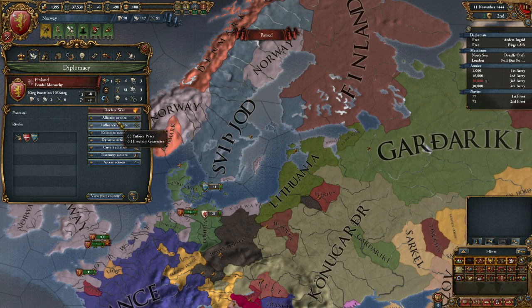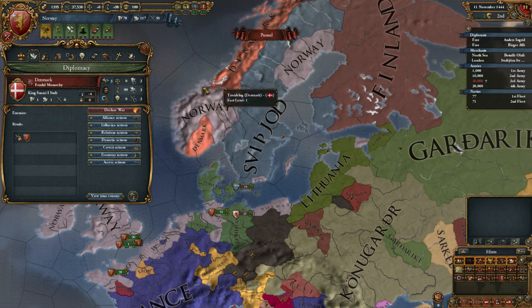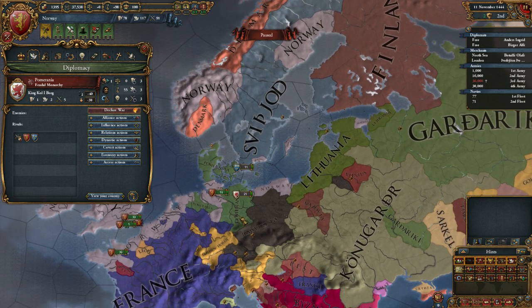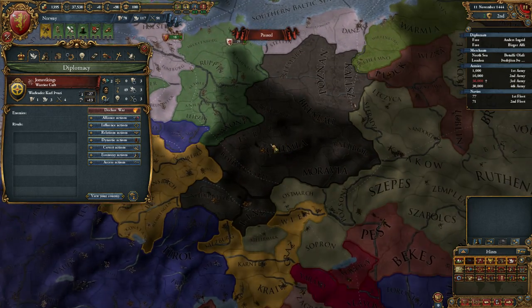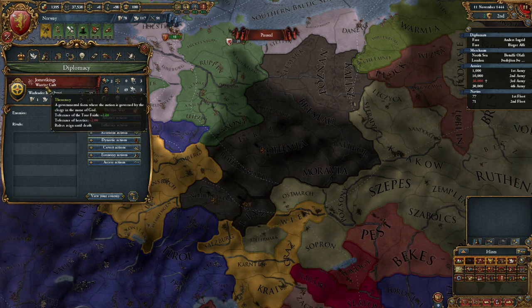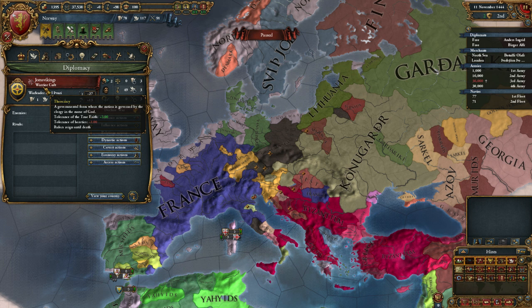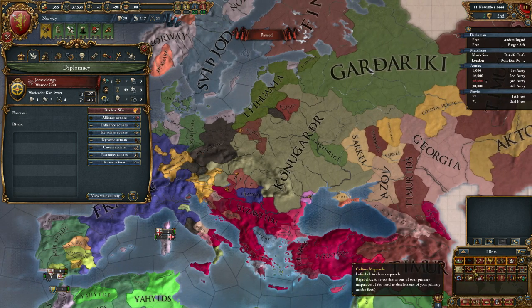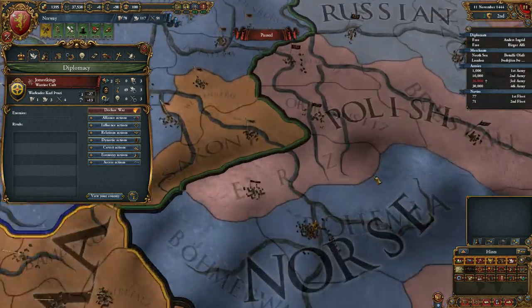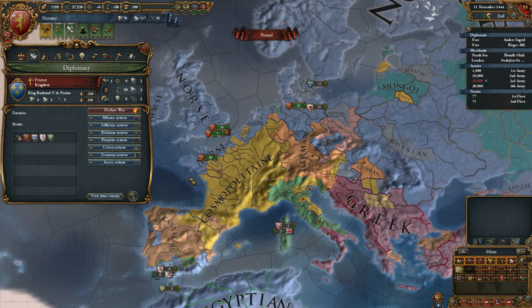Kunungardr is Eastern, which makes sense because they are located where the Russian kingdoms would normally be. Finland is also Eastern. Sweden is Eastern, and Denmark is also Eastern. The Golden Horde is also Eastern, so it seems like a lot more kingdoms are Eastern in this game. The Jumsvikings became a warrior cult — a government form where the nation is governed by the clergy in the name of Odin — and they actually became Western.